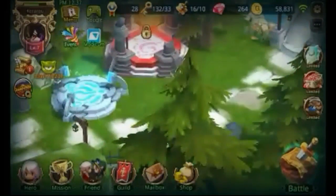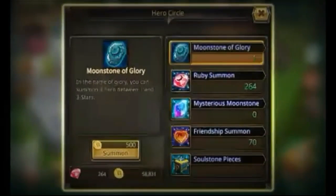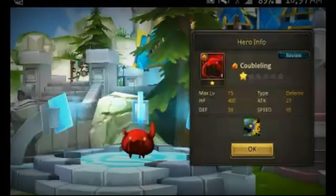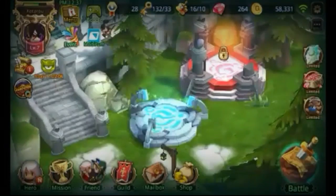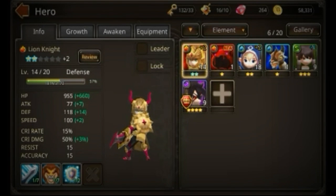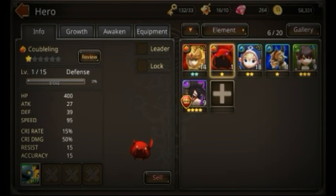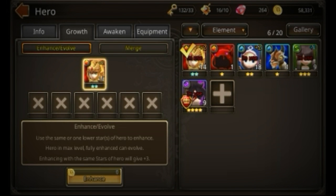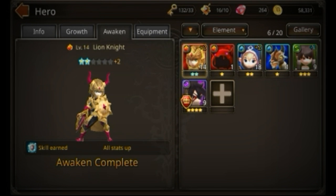Right here you can special summon — you can systematically get another warrior. Let's do it. You guys can see I just got my warrior. Then just check your warriors by going to Heroes.